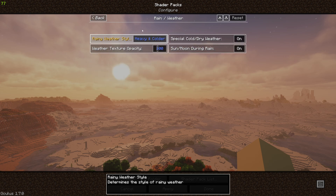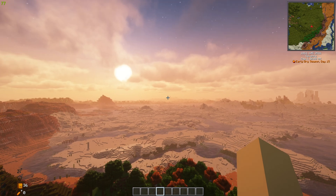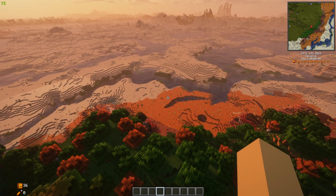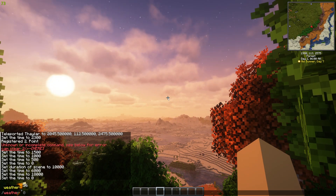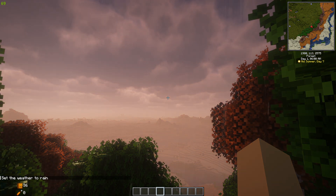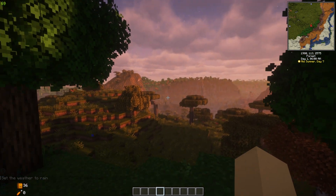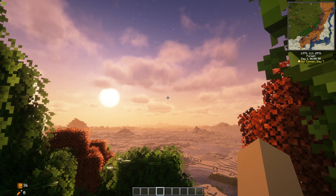Rain weather — I'm going to change this to heavy and colder, and I'm going to crank this all the way up to 900. In the preview, I only had it set for 200, but if you like to see the rain falling — by default the rain is almost perfectly transparent and you really don't see it at all. If you set that at 900, let me come over here to a place that's going to rain. We'll do weather rain 100. Here come our heavy rain clouds, and there are all our beautiful raindrops coming down. And that's it for the rain — rain's already come and gone.